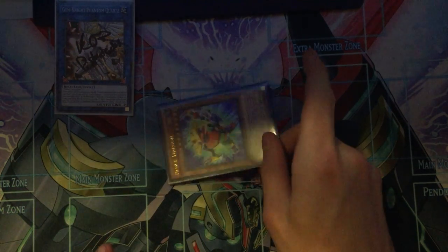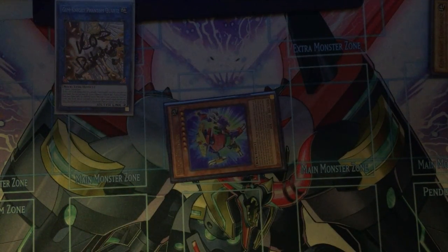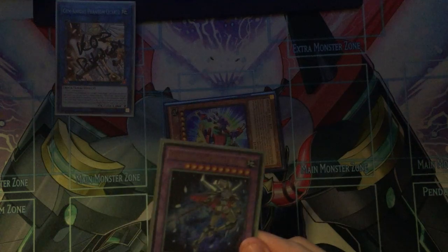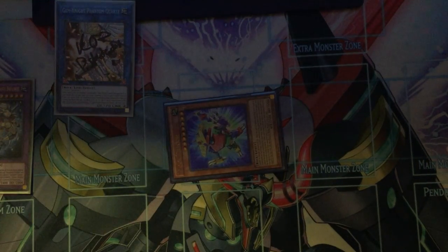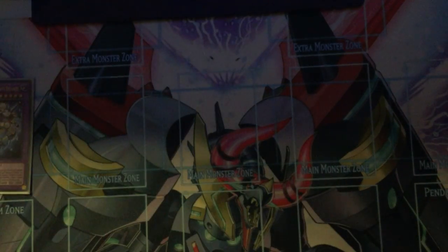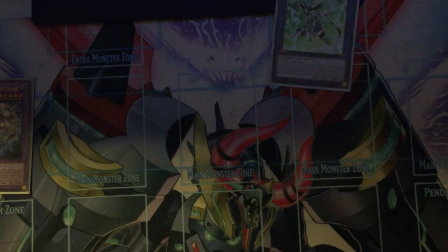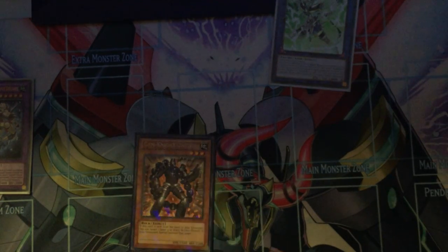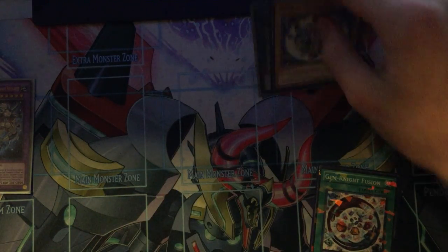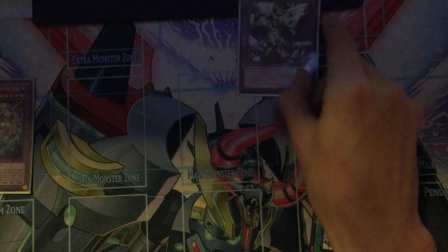Then here, Block Dragon — special summon by banishing three Gem Knights. Then you use Quartz effect, shuffle the three back into deck to special summon Lady Brilliant Diamond. So from here it is just the normal combo. You link off for Lambda. Block Dragon effect — which is one, two, three. And you would fuse off your Lapis and your Lambda for your Seraphonite.